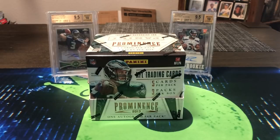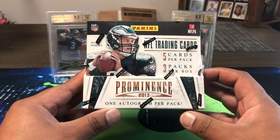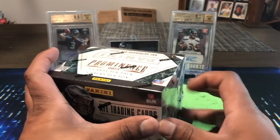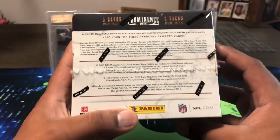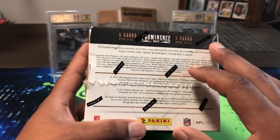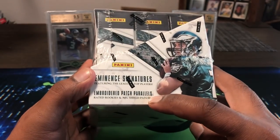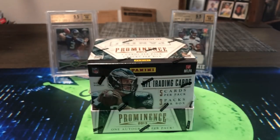What's up everyone, Capital P here with another video — Flashback Friday, volume three! We got 2013 Panini Prominence. We're gonna get one autograph per pack, three packs in here, five cards each, so fifteen cards total — three mini boxes. There are supposedly embroidered patches, patch parallels, and NFL shields in here, so I'm hoping we get an NFL shield from 2013. I've never fully opened a box of this, so let's get into it.